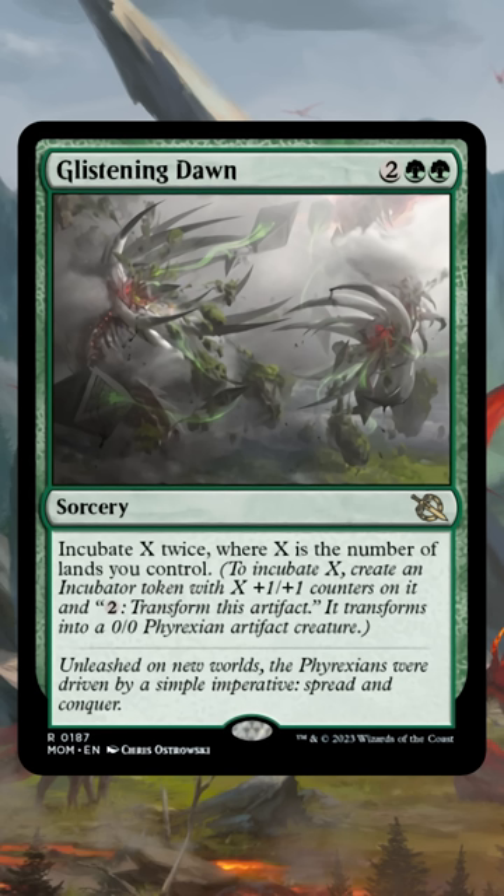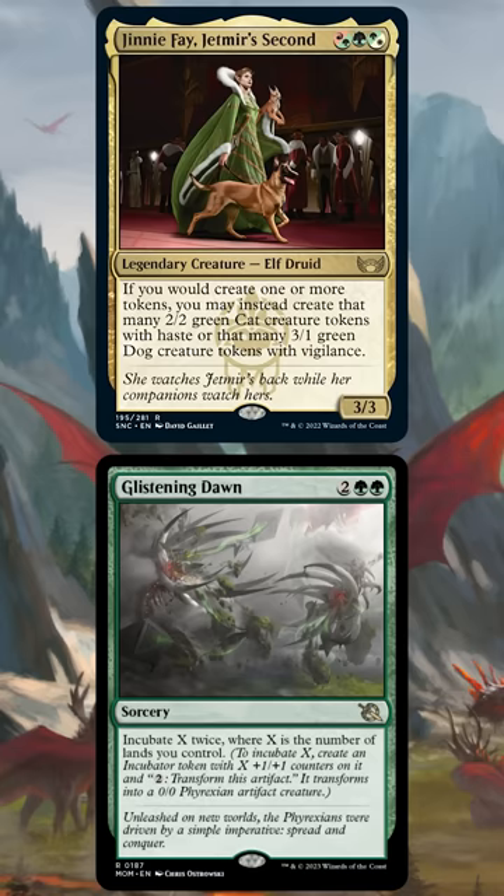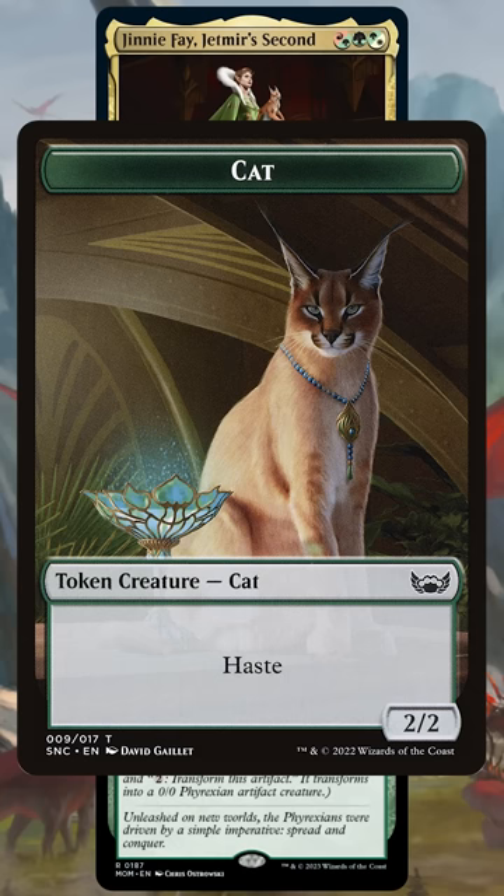Actually, what if they came into play with haste? Enter Ginny Fae Jetmere's Second. If we play Ginny Fae on turn 3, we can play Glistening Dawn on turn 4, and thanks to Ginny Fae's ability, we can choose to have the Incubate tokens be 2/2 cats with haste rather than non-creature Incubates.